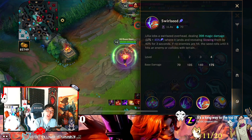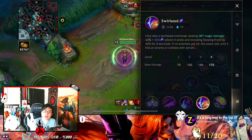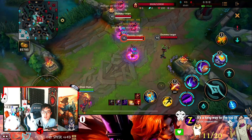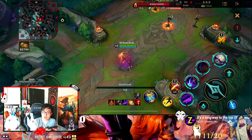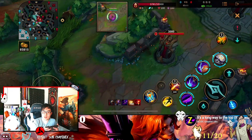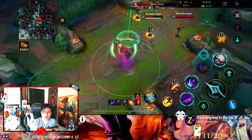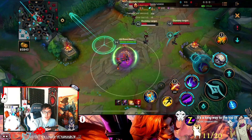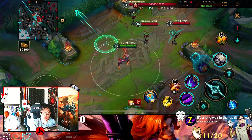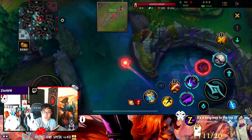Her third ability is very fun — she pretty much rolls a bowling ball that will not stop until it hits a wall or an enemy. You can aim it and it will do splash damage. You see how I aimed at one person but the other person got hit? If you aim in the middle, two of them will get hit. The splash damage at the end of the ball is very strong. You can also tap the ability to preview where the ball will travel on the minimap, so you know where it's going to hit.